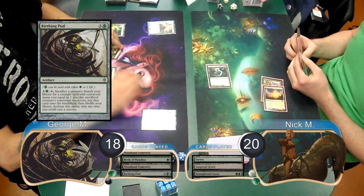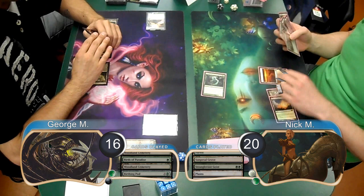On George's next turn he played a Birthing Pod, and then Nick laid down a Plains and attacked with his Geist again, dropping George to 16. In post-combat, he played a Blade Splicer and got a Golem along with it.